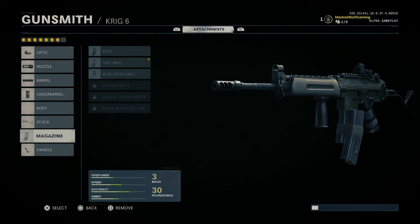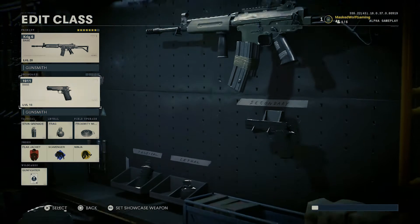I also have the quick draw handle — and you'll notice on all of my guns I run the quick draw handle. In those close-quarters, out-of-nowhere, someone-turns-the-corner situations, it lets you raise your gun and shoot fast enough so you don't always have to rely on hip fire. Quick draw helps out a lot in those situations.